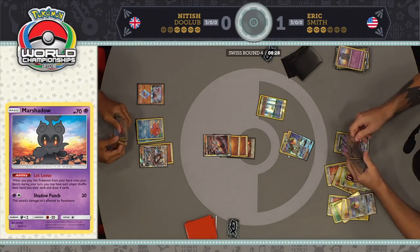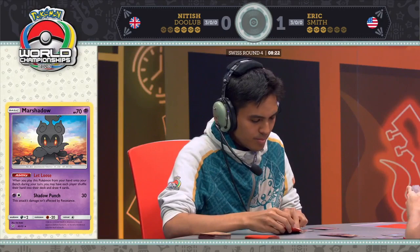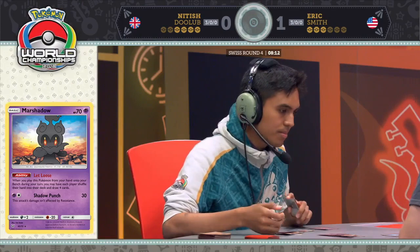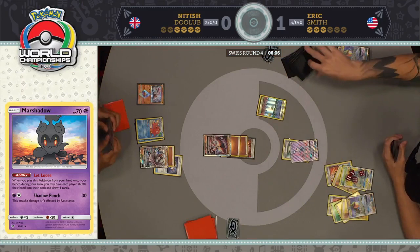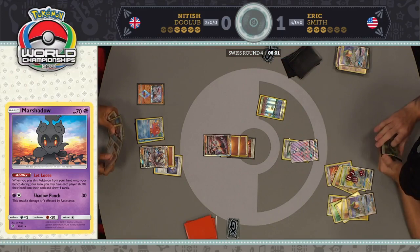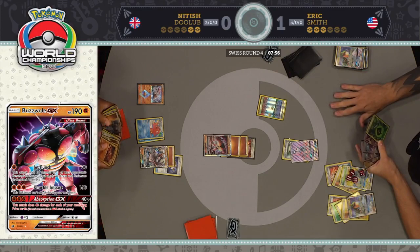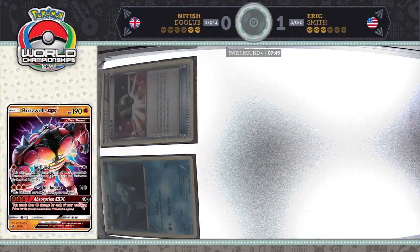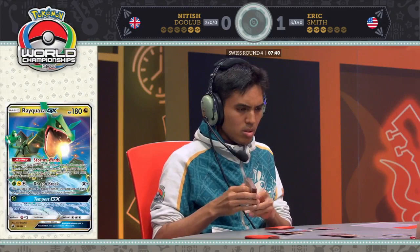Knuckle Impact for the two-prize knockout. But Eric has five energy in play, dealing 160 — one more gets the knockout on this Buzzwole GX, and he has it in hand. He will knock out that Buzzwole, which means Lycanroc is going to be the last possible option here for Nittish. It's going to come down to the wire. We know Nittish has triple Guzma in his hand — if he has one more energy card, he's going to tie this series using Dangerous Rogue GX.